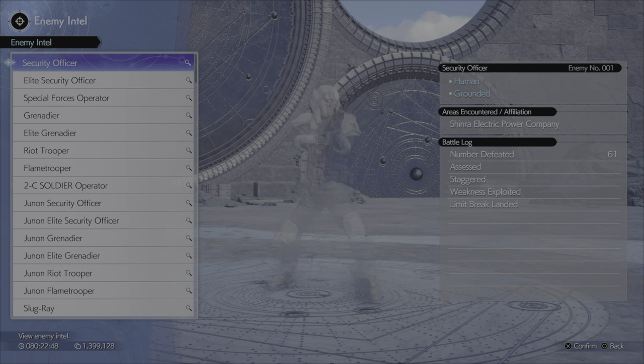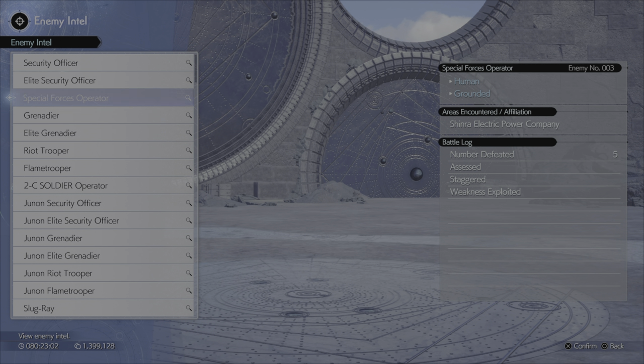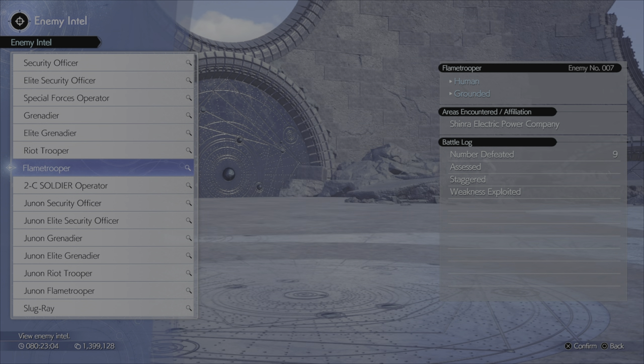Over here in our enemy intel — part of your play log is to assess every enemy, but I've also staggered every enemy and exploited the weakness of every enemy who has a weakness. And if they have a part that can be crippled, I did that too. There's all 230 of them.